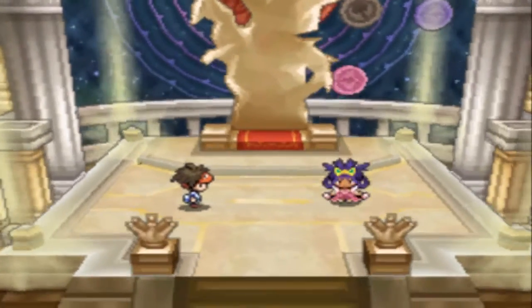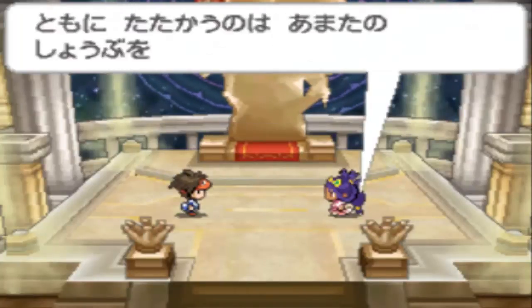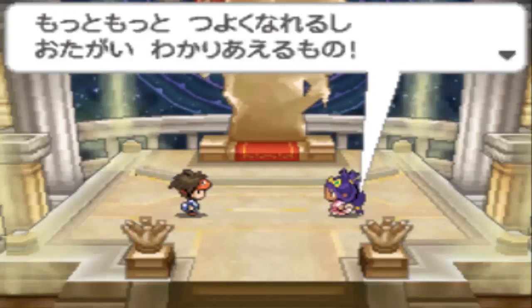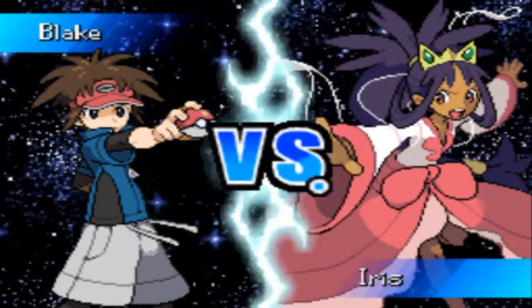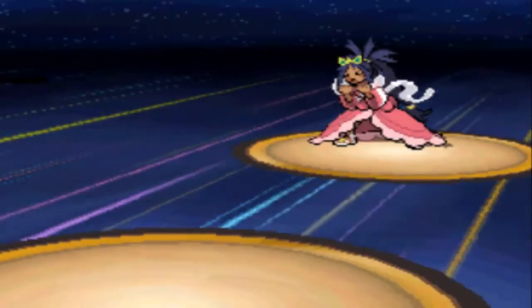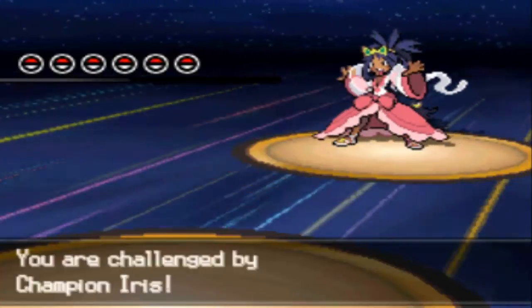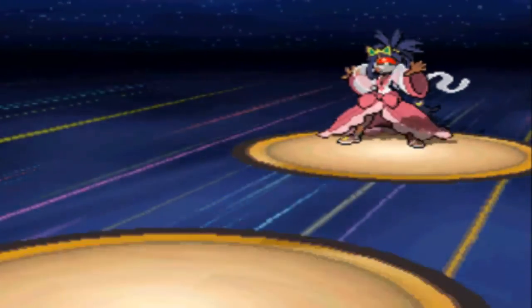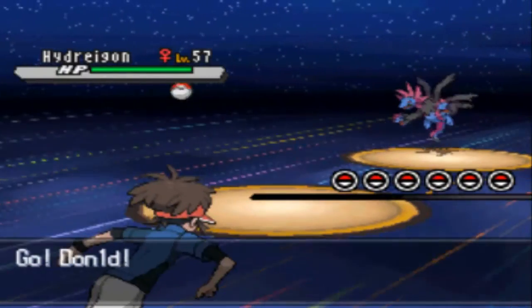Luckily I do have the Bulbapedia moves here. Oh my gosh, okay — watch this, you guys. Wait for it... No, the Japanese! Okay, this has to be the best versus screen. If I'm going to face the champion, it has to be like that. That makes the other champion's versus look like crud, and we are on Rainbow Road. So she's going to start up with Hydreigon at level 57 with the moves Surf, Flamethrower, Dragon Pulse, and Charge Beam.